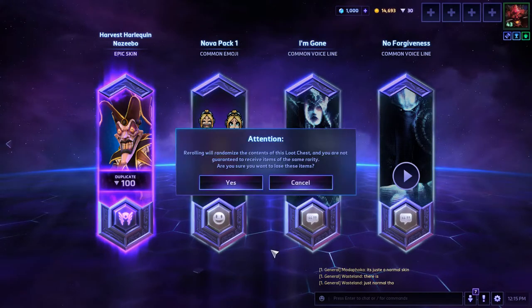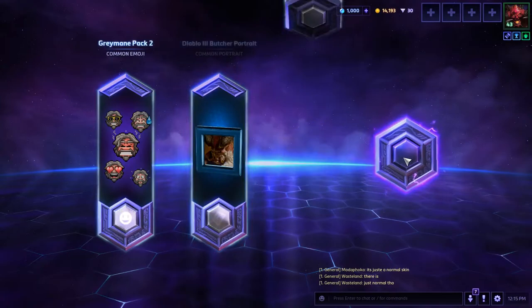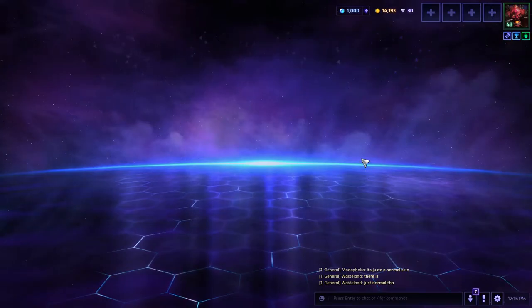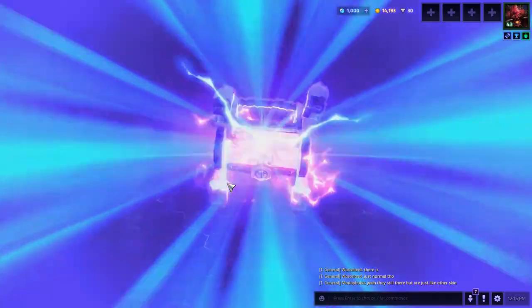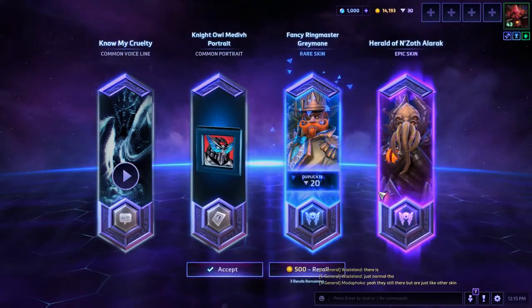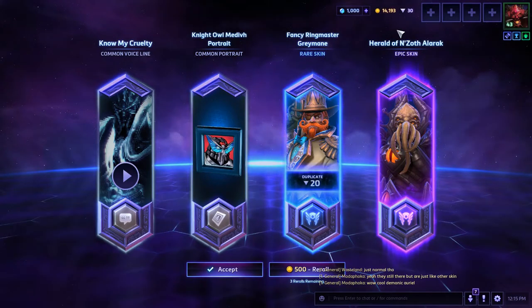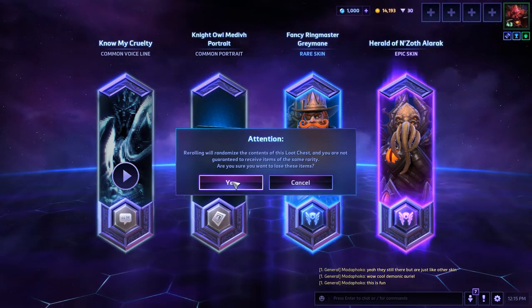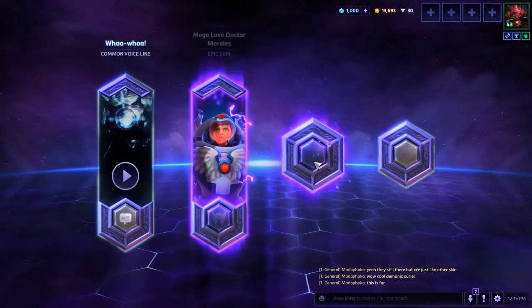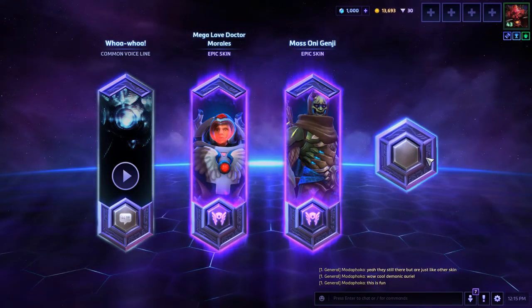Let's re-roll. Another Sgt. Hammer skin. Nazebo — yes, the horrifying Nazebo! I actually do use Nazebo so that'll be good. Nazebo's exact same skin again — perfect. Let's re-roll this one too since I got the same Nazebo. Ooh, Diablo announcer — that's really cool, I'm really happy about that. Graymane rare skin, Alarak — that is a super cool skin, but I'm going to re-roll it because I don't use Alarak. Two epic systems: Morales — I don't use Morales — but Moss Genji skin, that's pretty cool.